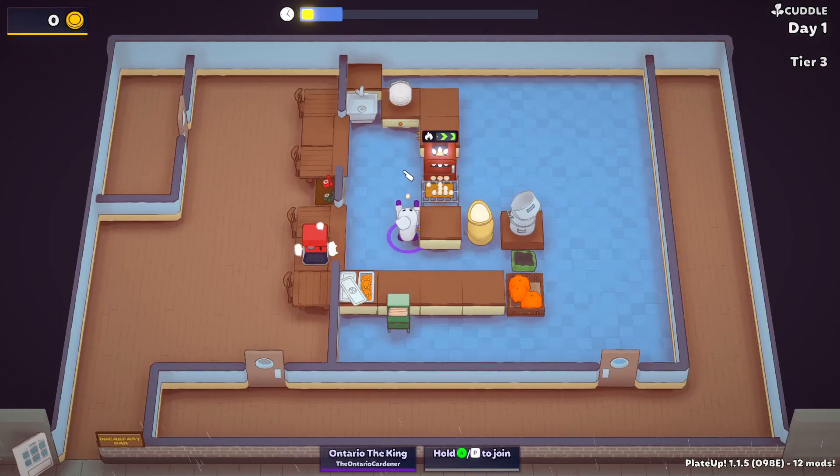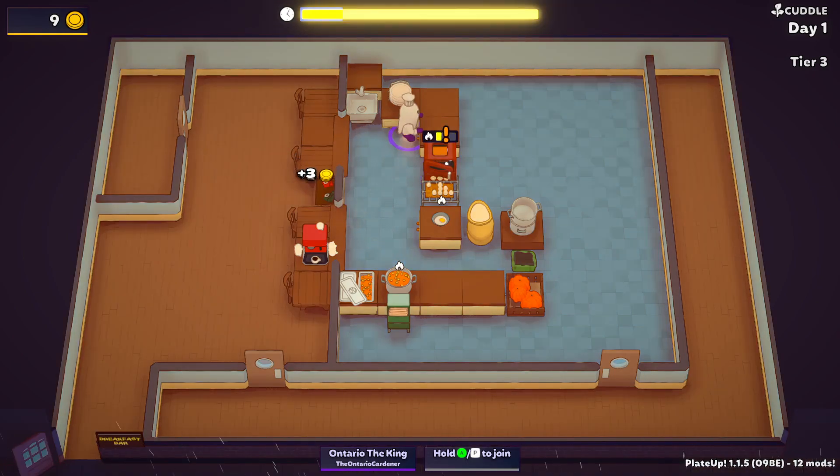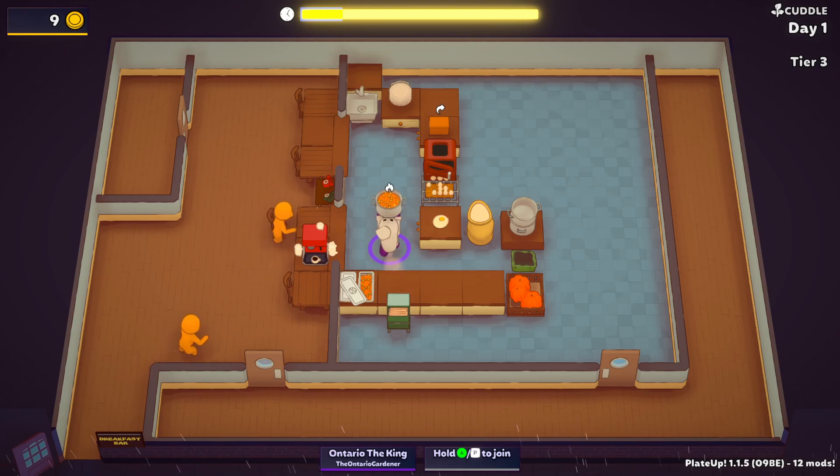We can get a couple eggs going and we have the prep time too. I'm still going to call everybody because we get a free ring because of what we just had there. Let me just cook one egg — it's super quick. We do have that card that burns things quickly, so you have to be careful with that.